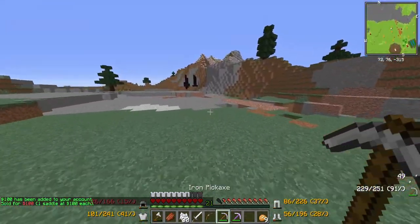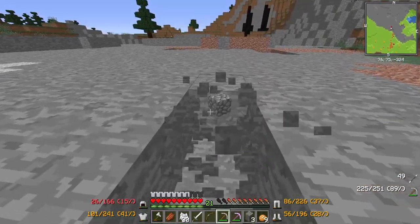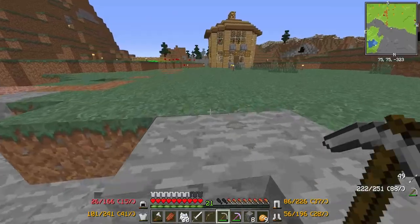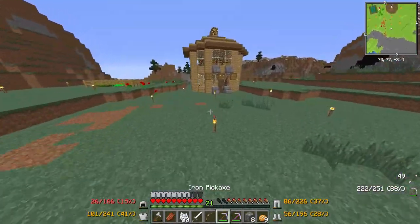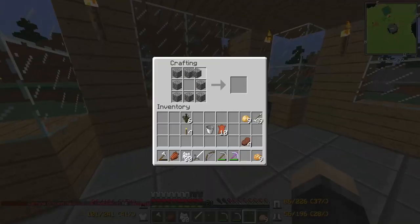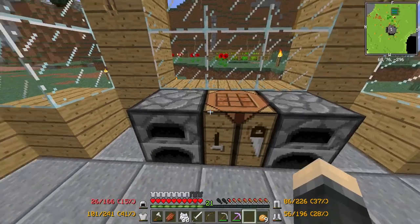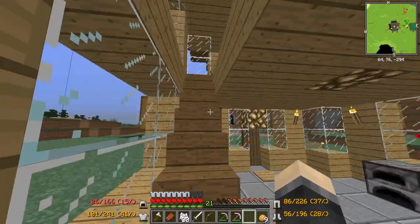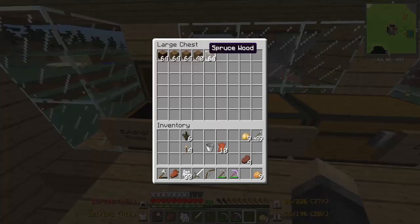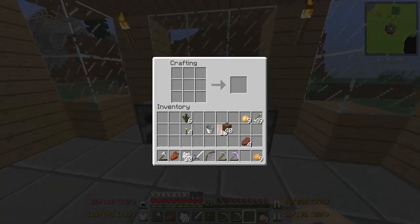I'm gonna go ahead and grab some cobble and get another furnace. We're gonna do a couple more aesthetic things to make our house look nice and pretty. Basically I'm gonna do something similar to what Mitchell had done in his house — I'm gonna make some fences.